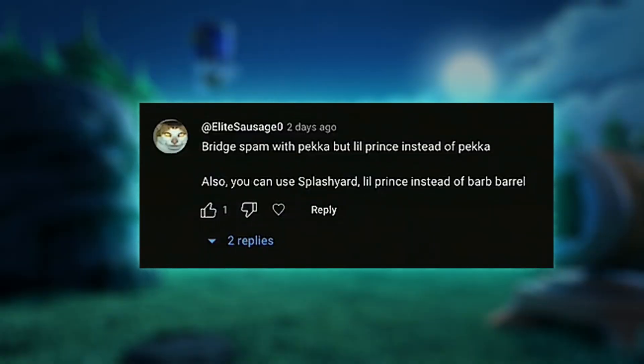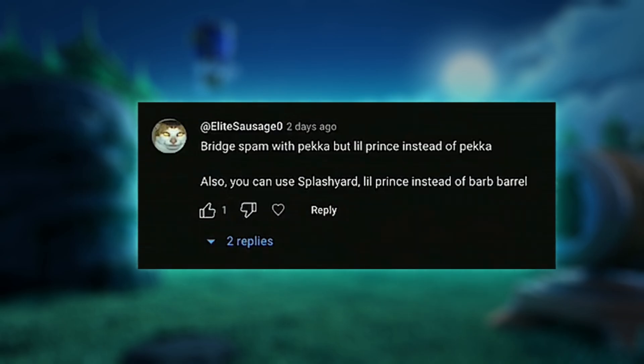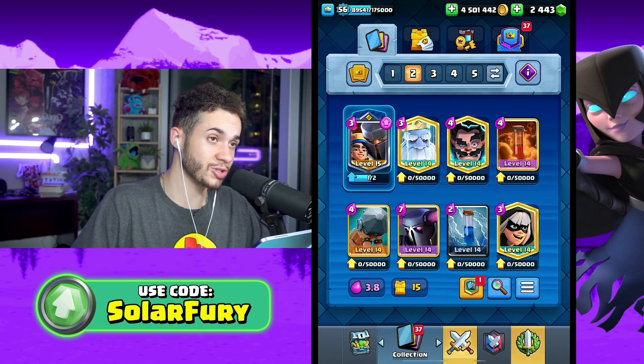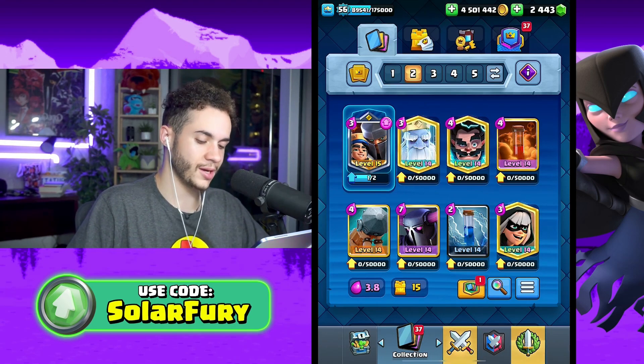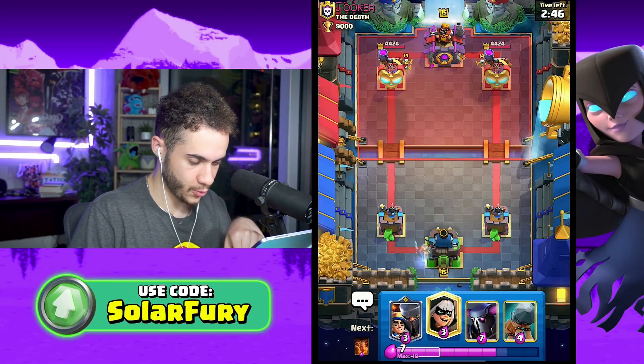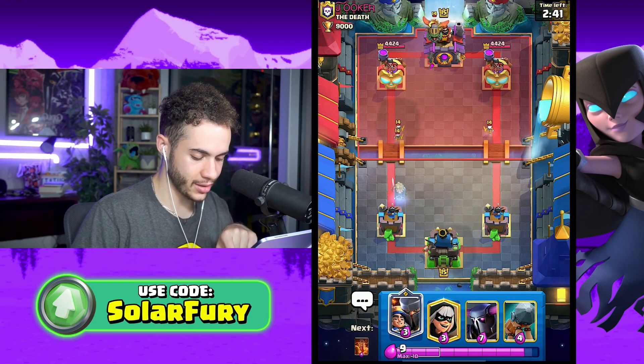Elite Sausage Zero says bridge spam with Pekka but Little Prince instead of Pekka. I'm going to modify this slightly - instead of doing Little Prince over Pekka, I'm going to do it over the Magic Archer, since they have similar roles. It's not Pekka bridge spam without the Pekka - you gotta have the big girl herself. I am not good with this deck, so let's see what we can do.